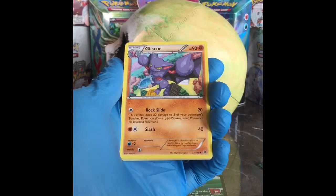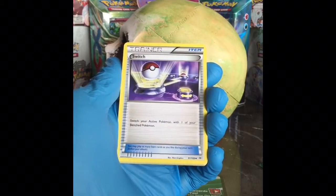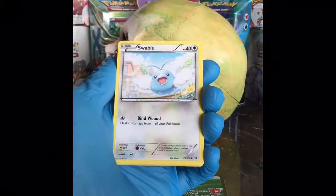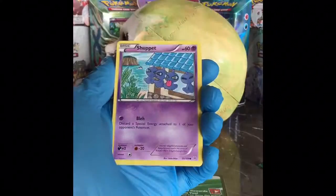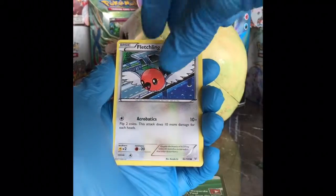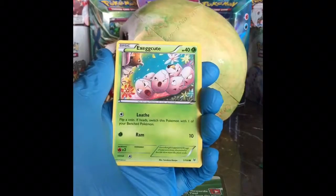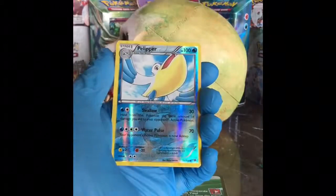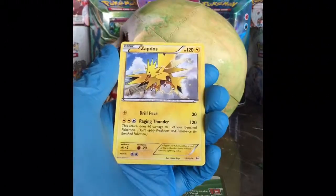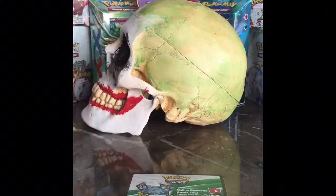Alright — a Gliscor, Switch, Tropius, Swablu, Shuppet, Fletchling, Togepi, Exeggcute, reverse holo Pelipper, and a non-holo rare Zapdos. Again, thanks for watching YouTubers, and see you next time!